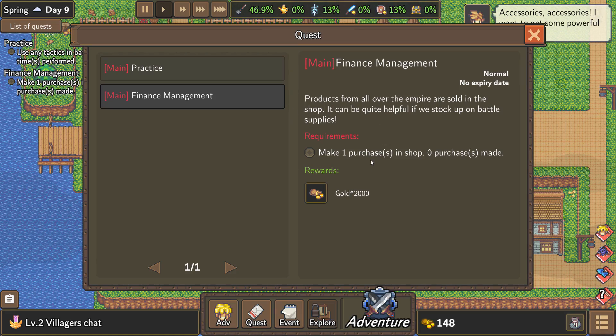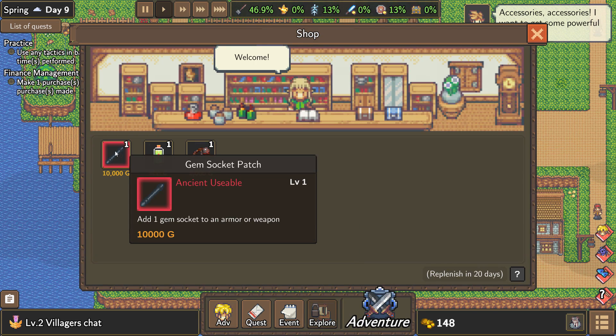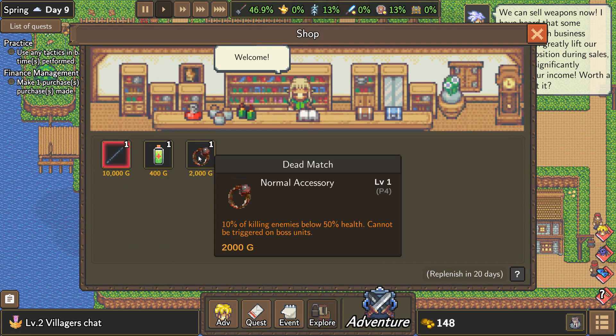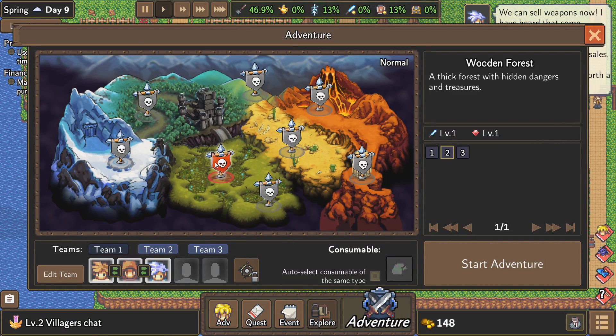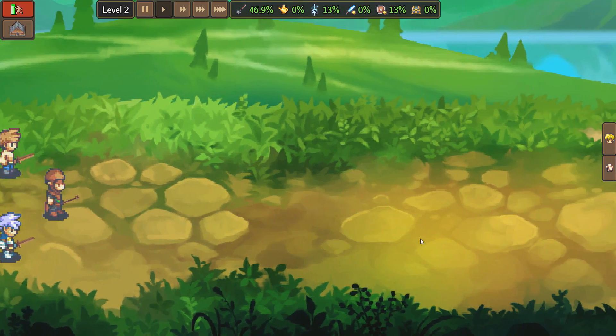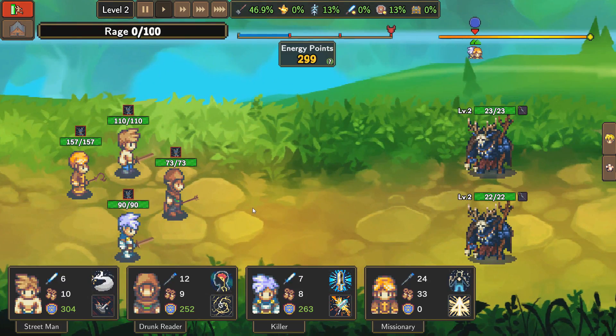Products from all over the empire sold — make one purchase in the shop. Where's the shop? Oh it's over here. I don't have any money right now. That gem socket item adds a gem socket to an armor or weapon — that's where the feather comes in, I guess. Let's go adventure. We've unlocked level three adventures right there, but let's do the level two adventure one more time because I'm a little worried about my safety. Put the missionary in this squad and confirm that.